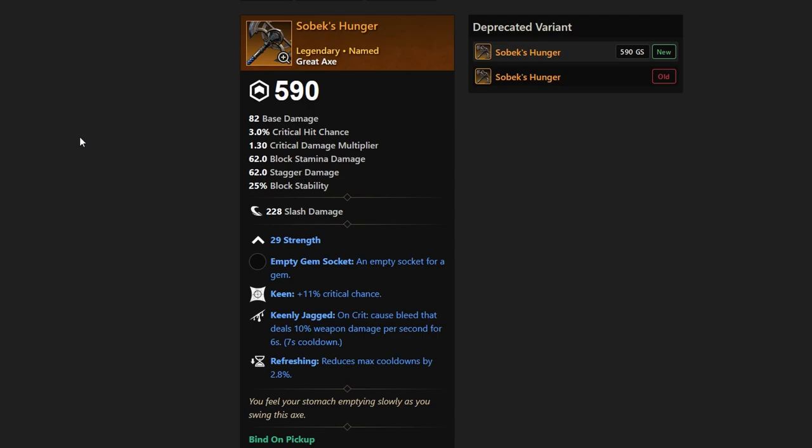So first off, we have Sobix Hunger. This is a very, very nice item to drop. It's a named item, like all the other ones we're going to talk about today. It's cool because it's dropping expedition-wide, so you're not going to have to kill specific bosses or do a specific high-level mutation. This is a named drop you can get from pretty much any mob in the dungeon. Sobix Hunger looks really strong with Keen, Keenly Jagged, and Refreshing, and will obviously be providing you Strength as well.